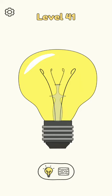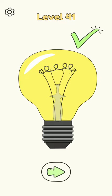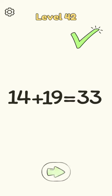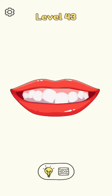Hello friends, welcome to my channel. We are playing Draw One Part, level 41. Next level, level 42: 14 plus 9 equals 33. Next is level 43: 14 plus 19 equals 33.